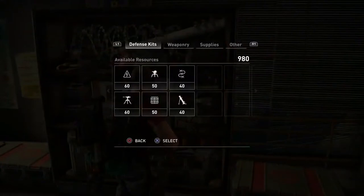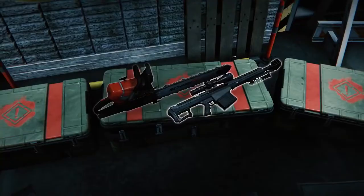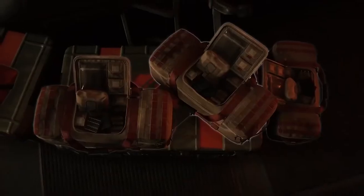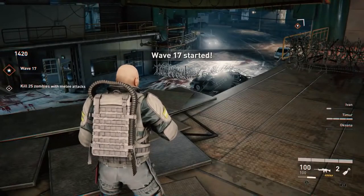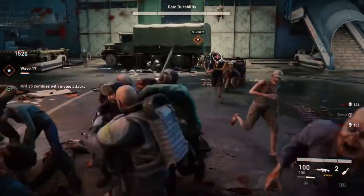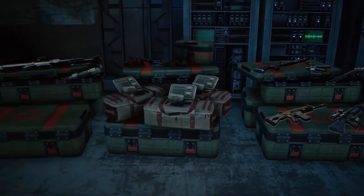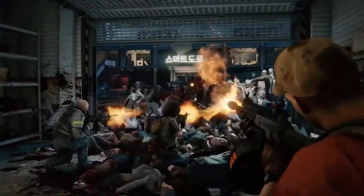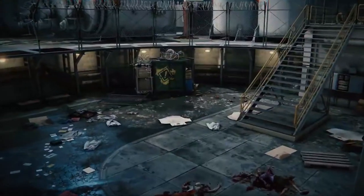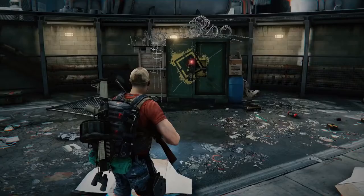These resources can be spent on a randomized weapon pool, upgrades for the tier of weapon you can buy, heavy weapons, medkits, equipment bags, and defense kits. Every wave has a side objective — achieving that objective grants extra resources for bolstering your team's defense. If you explore fast, you can also find free pickups scattered around the environment after successfully clearing a wave. In addition, military crates are hidden around the map, granting bonus resources when opened with a breaching charge.